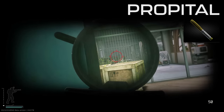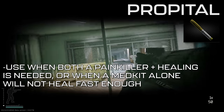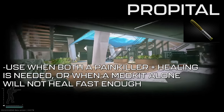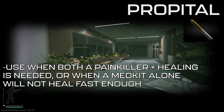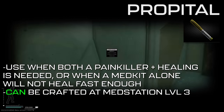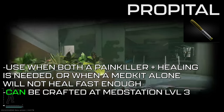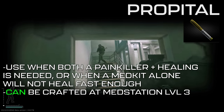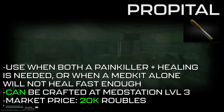When to use Propadol is pretty simple — use it in any situation where you need both health regeneration and a painkiller effect. I tend to use one when engaging in a fight where I know I'll take damage, or when I've already taken damage and need faster healing than my medkit alone can handle. 7 Propadol can be crafted at med station level 3 with 1 ibuprofen, 1 golden star, and 2 piles of meds. Note that this craft can be completed with a single use left on the ibuprofen and golden star. Propadol averages around 20,000 rubles on the market.